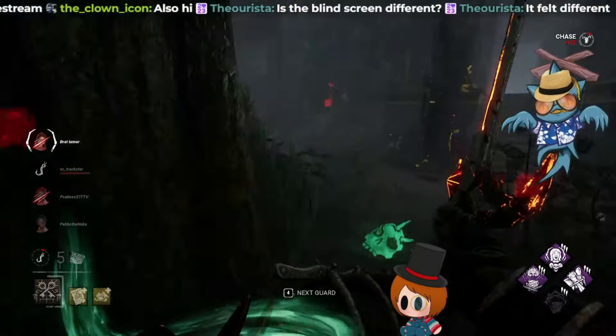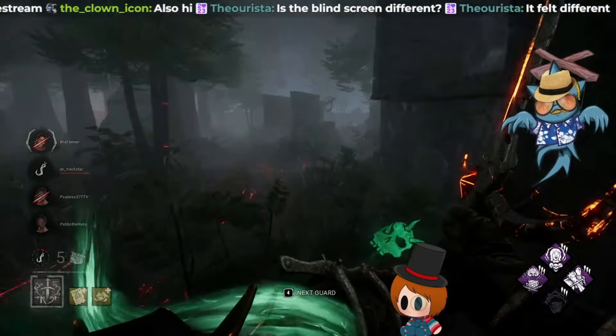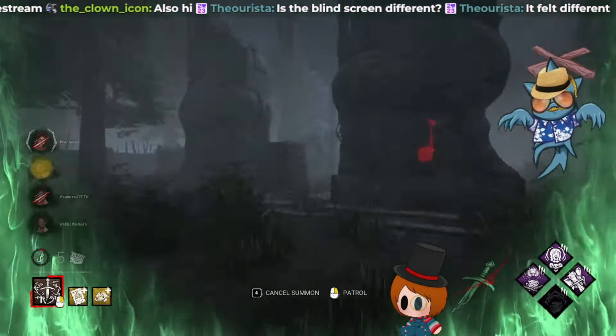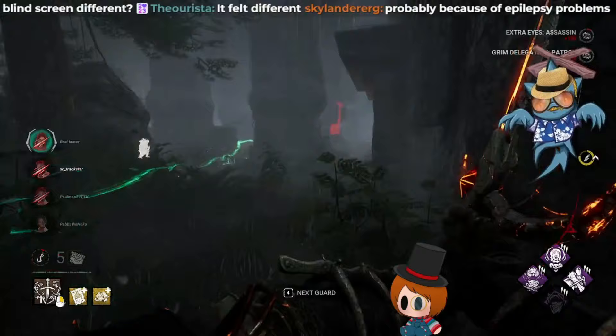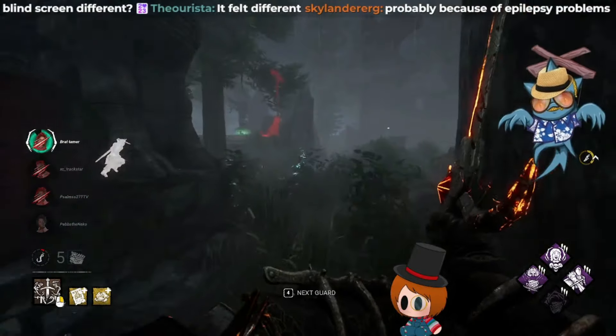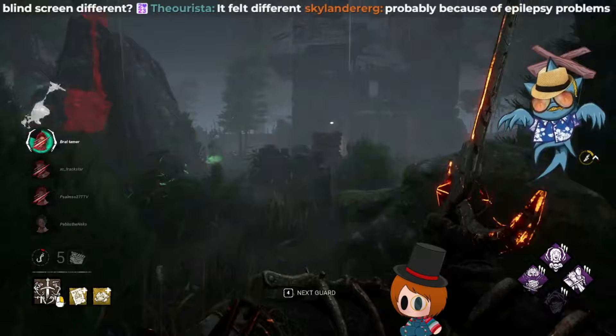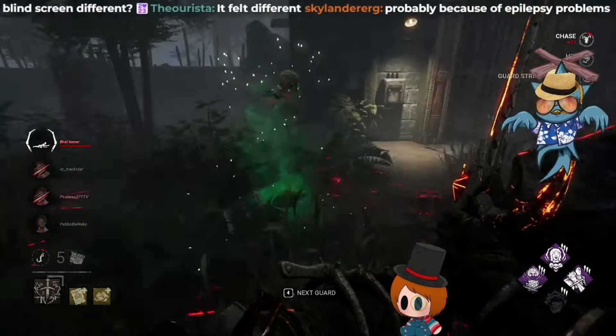Going over the add-ons, a lot of them didn't really change too much from PTB, except almost all of his purples are aura-reading add-ons now, just in different flavors. I don't really think they're worth running at the moment, and I don't understand why they changed them. It's a very strange change that I don't think anyone was asking for. I thought the add-ons on PTB were perfectly fine.